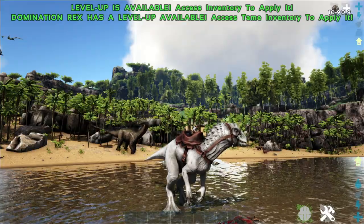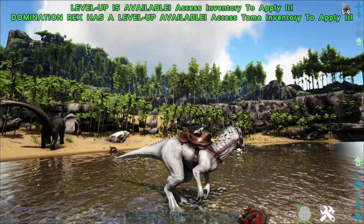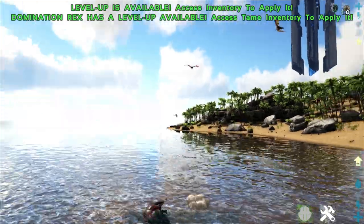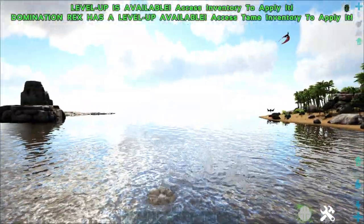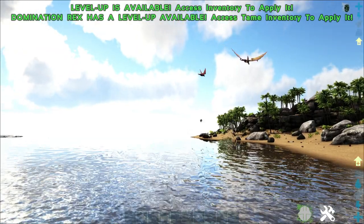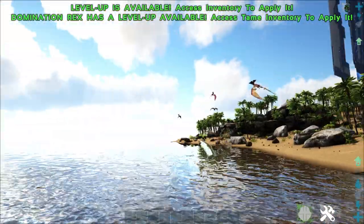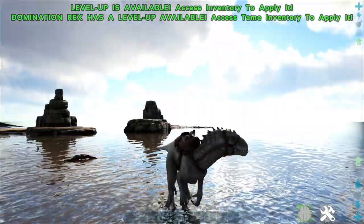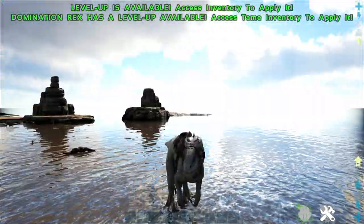Here's the more important part — this dude has a cloaking ability like the shadow mane and the rock drakes. If I hit C, boom, he's cloaked. And you can still move with him cloaked. You can bite, you can swipe, there's the pin attack. Then if I hit C again and go to control, we got a little roar. I found that pretty nice.